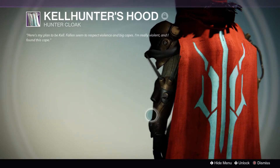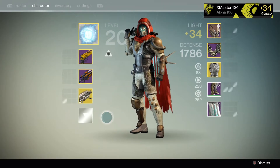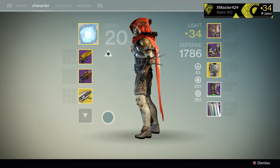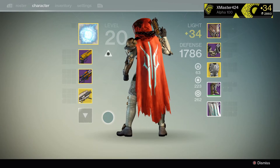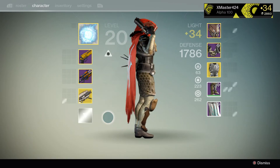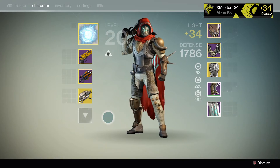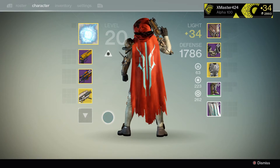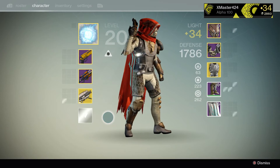Bungie changed something related to this in their patch released today, June 2nd — class items from Prisoner of Elders now drop in 32, 34, and level 35 difficulties. I'm guessing before it was only dropping in a certain difficulty, probably 32, as that's where I got both of mine. So now you guys can grind and try to get this cloak for yourselves.